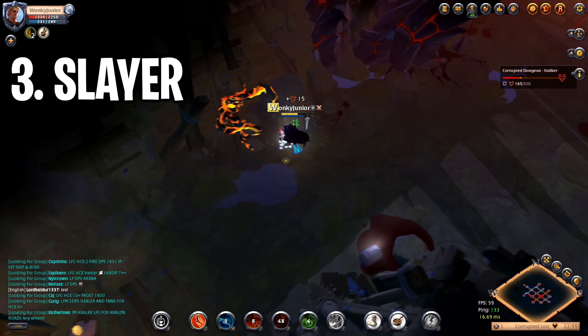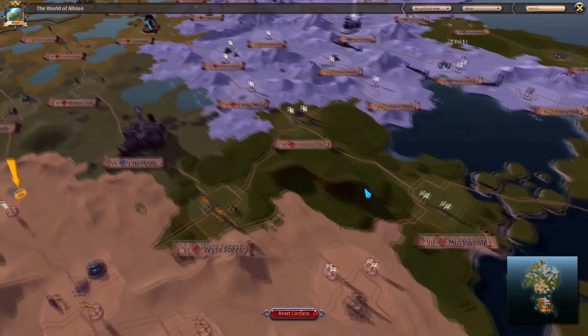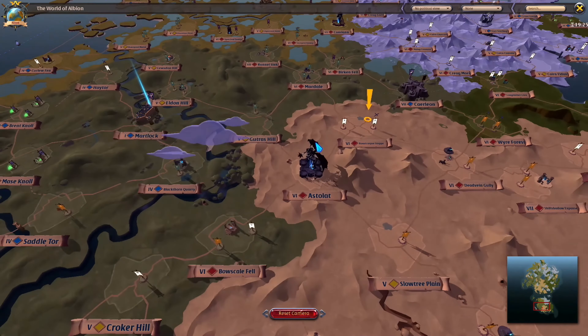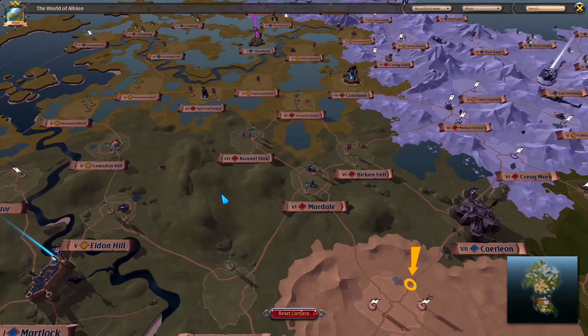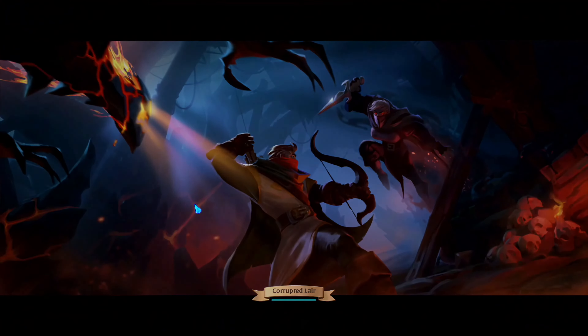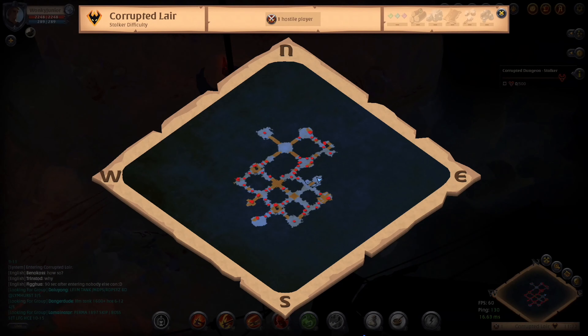Moving over to the second level, which is called the Stalker - this is the level where about 99% of players will be playing, at least for the first 30 days after this new game mode. The rules are super simple: everything is full loot, so if you die you lose all of your gear. The minimum item power is 900, but from my experience I definitely recommend having at least 950 or 1000 item power. The loot and fame will be definitely better than the Hunter level. Last but not least is the third level called the Slayer - for this one you have to have 50,000 infamy, which you'll accumulate after running the Stalker level for many dungeons, and you'll need 1200 item power.